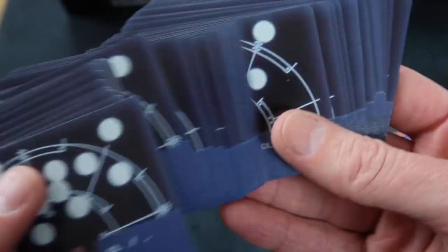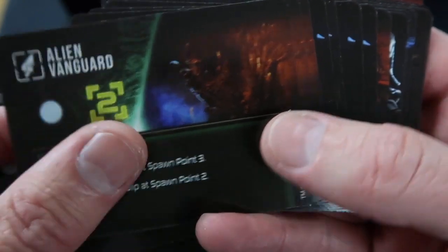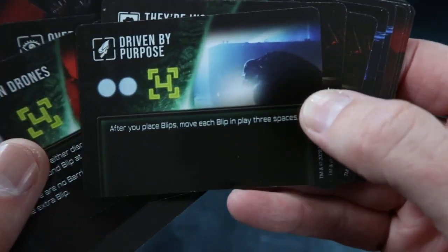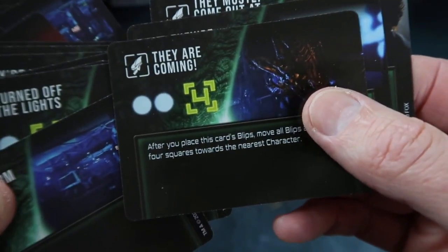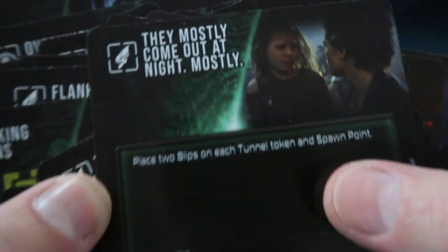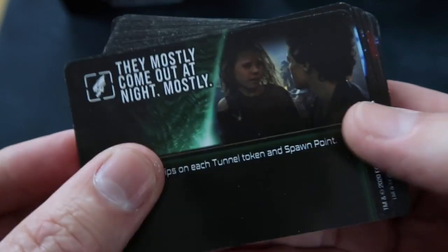Next up there are 42 motion tracker cards. And here are the beasties — alien scouts, alien vanguard, alien lurkers, relentless horde, false alarm, drones. It's going to get messy. They're coming. And my favorite quote: they mostly come out at night. Mostly. That is one quote constantly repeated in this house — even just the 'mostly' bit. Whenever anyone says something like 'yeah, you usually do that,' someone always goes 'mostly.'